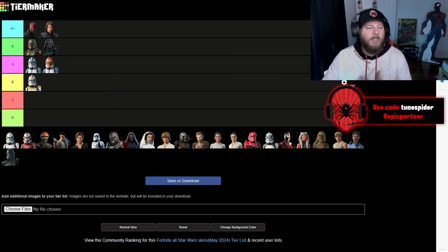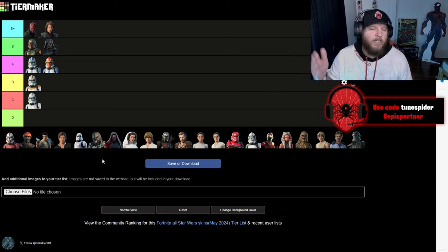Up next we have an OG Clone Trooper — just the all-white look. I'm going to be putting this in C to be honest. I know it's the OG but I just can't put it above the ones that have different color schemes to them. I just think they look way cooler.